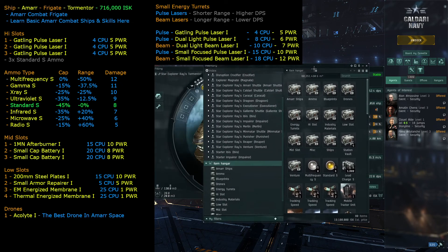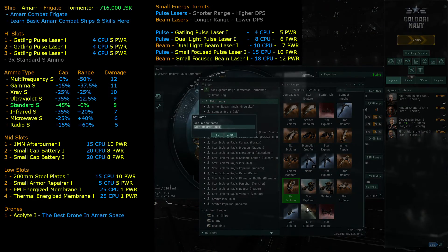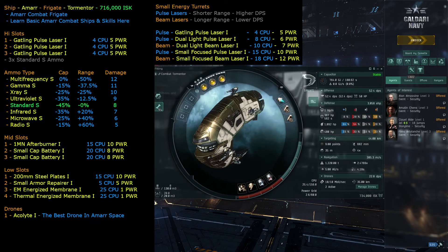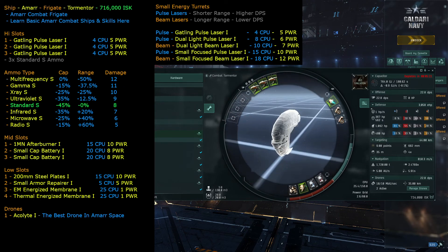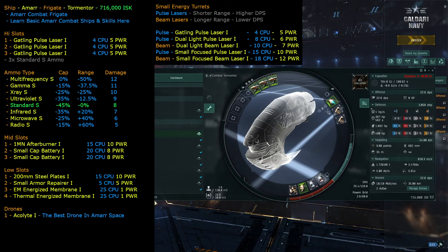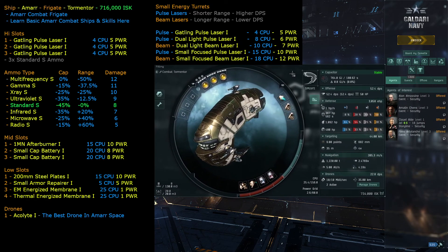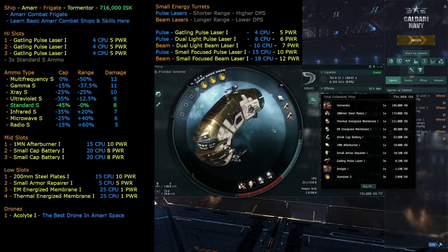We rename the ship to 'combat Tormentor' by going to your ships, right-clicking, and selecting change name. Then if you ever want to retrieve the fit, go to hulls and fits, click on Tormentor, and click fit ship — it will try to buy anything missing from the marketplace. The total estimated cost came out to around 716,000 to 734,000 ISK, a bit more than the initial estimate, possibly due to drone prices.